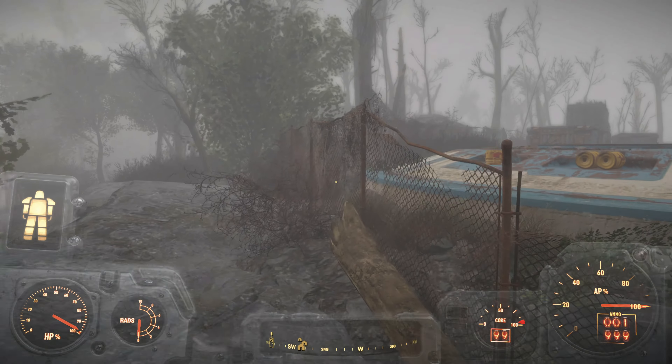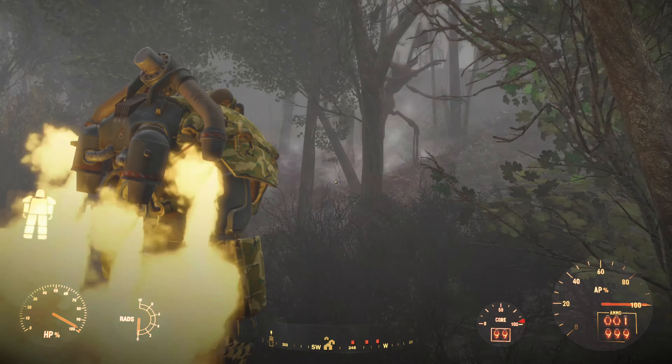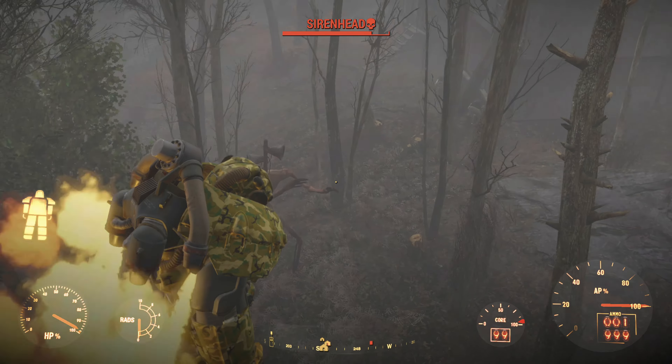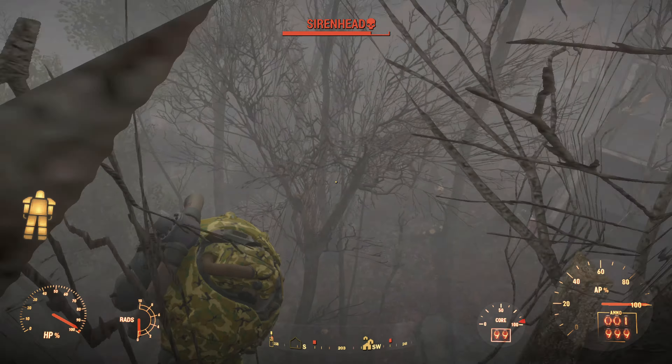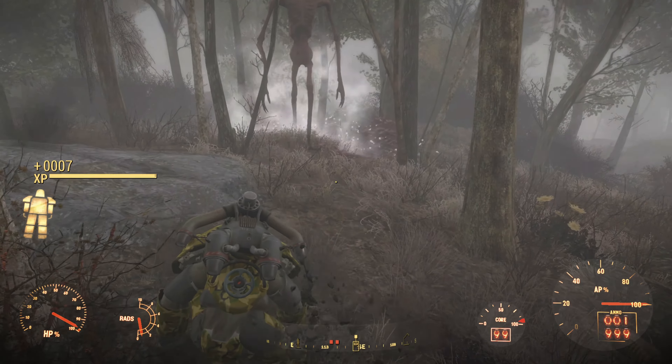I'm using a set of power armor right now with a jetpack on. I'm flying back to the facility. We're going to capture siren head, but first we need to fly over it and use a Fat Man on it to cripple it.